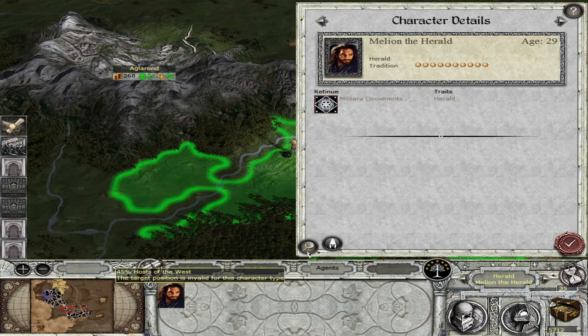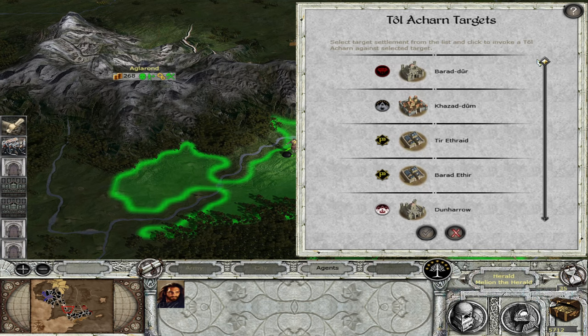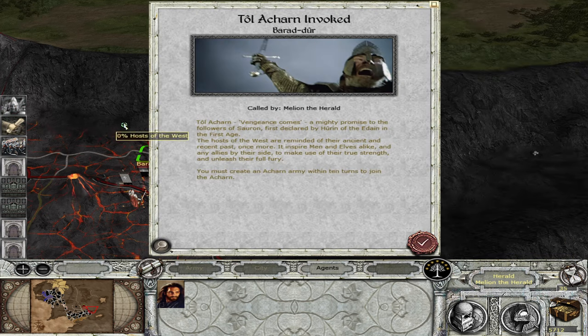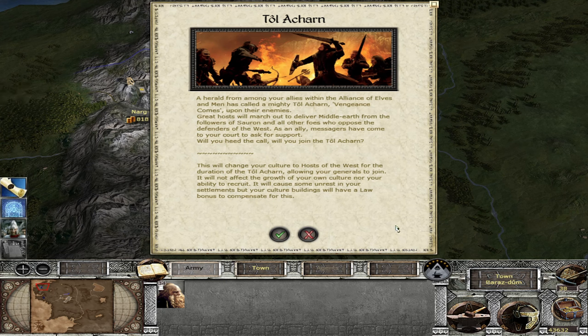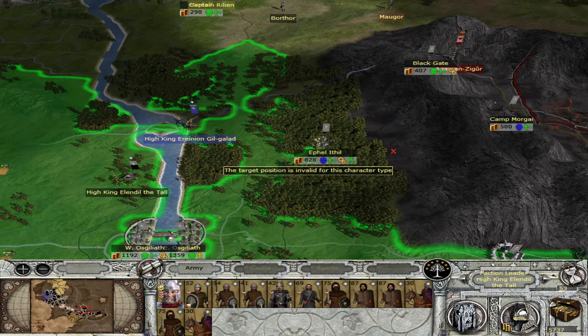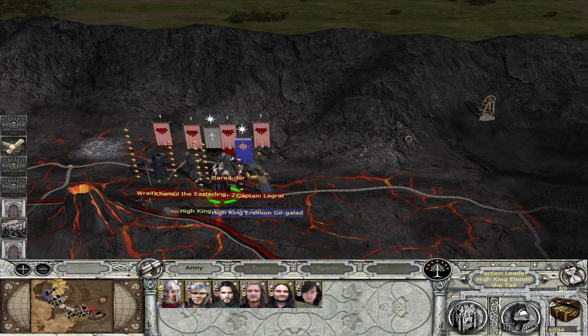The main feature of the mod is the Tall Arcan, which is basically a crusade-like feature for the factions of good. Using the Tall Arcan, the Númenorean kingdoms and Linden can call the crusade on a settlement of their choosing. Factions with the same culture as Númenor and Linden — in practice the two other elven kingdoms — can join this Tall Arcan, as well as other good factions with a different culture as long as they are allied to the calling faction. The point of the mod is to simulate the War of the Last Alliance through the Tall Arcan, allowing Númenor, Linden, and their allies to converge on Mordor in a coherent, united front.